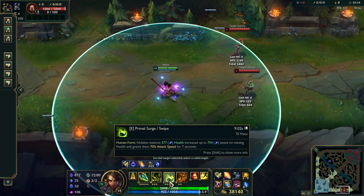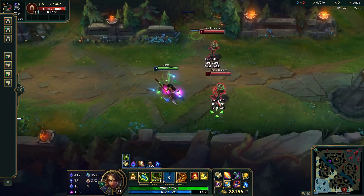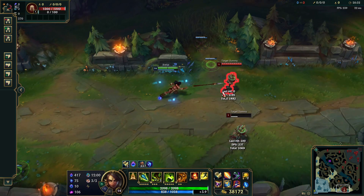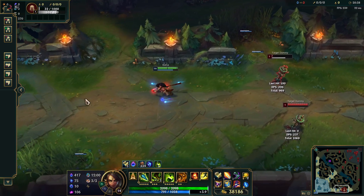Lastly, we have our heal, which is Primal Surge slash Swipe. Primal Surge is going to heal us a ridiculous amount — up to 754 based on missing health — and also grant 70% attack speed for seven seconds, which is a ridiculous buff. You can see we're attacking very quickly with it, and there's a big difference when you don't have it up.